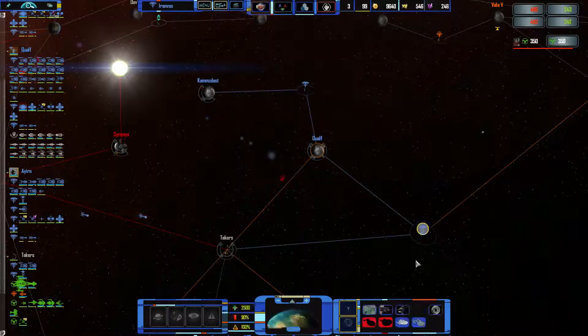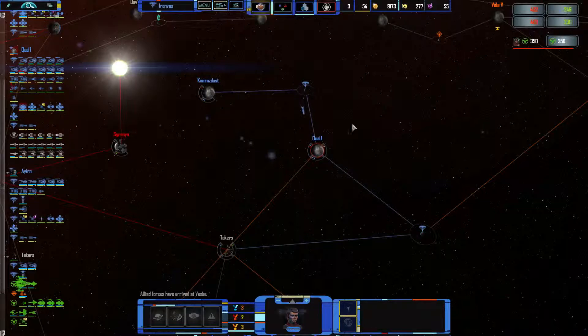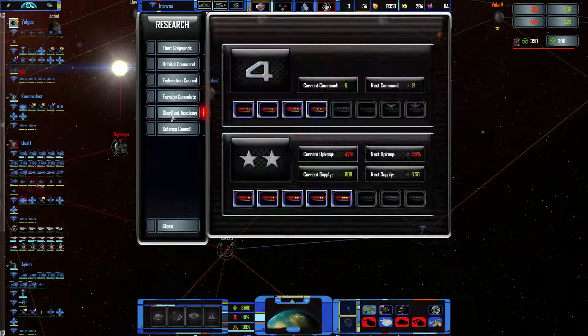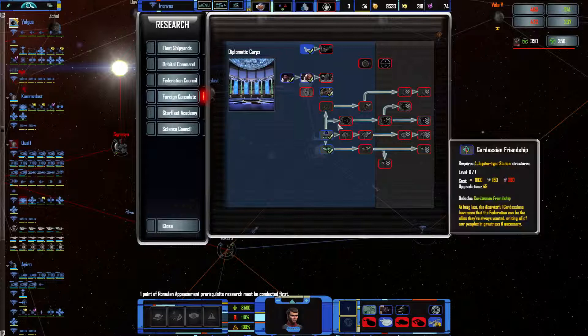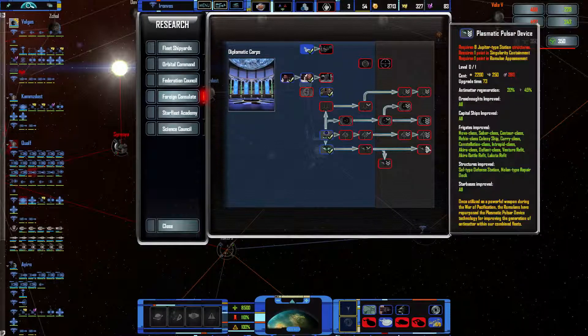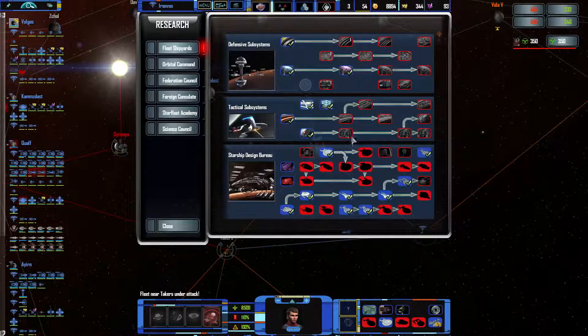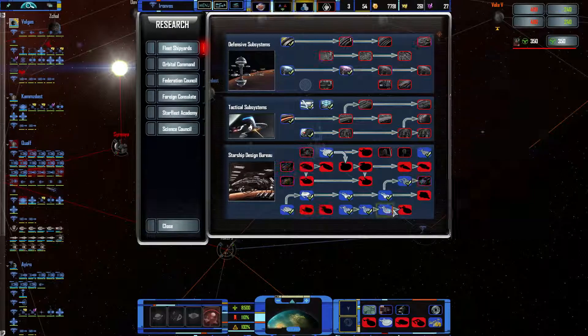Alright, we got some more money. There's nothing much else to do than try and build out our fleet because it's absolutely terrible — or actually we're third, so that's not the worst I suppose. We need some more capitals. I was going to research the Excalibur but it says insufficient research. That's weird. Let's just research other stuff I suppose — I was going for the Excalibur, but actually I might get the Akira refit.